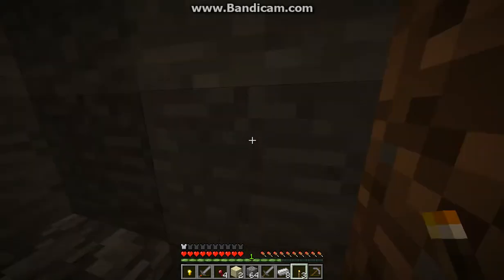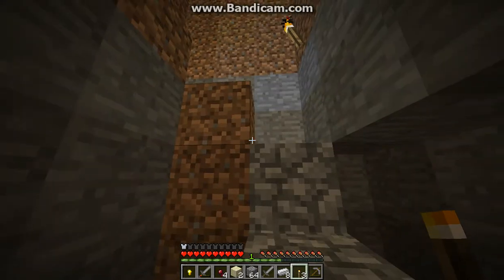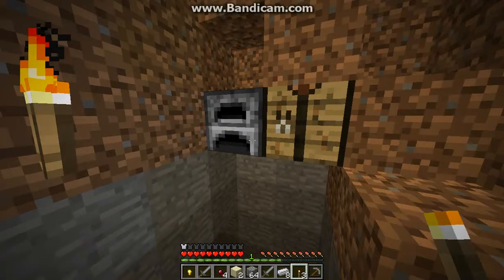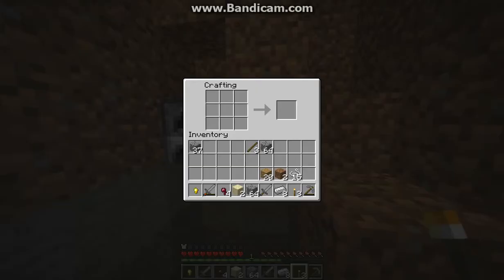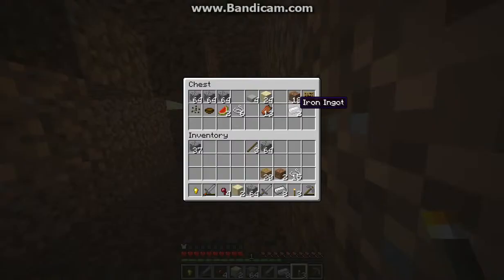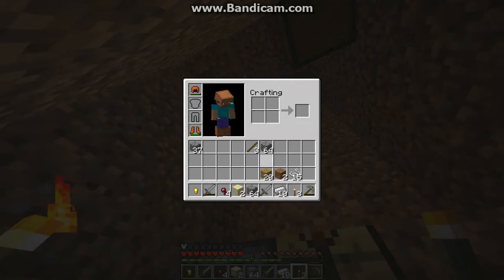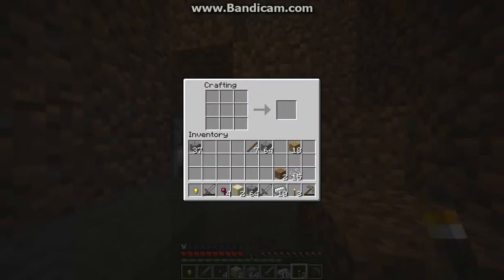I'll make a pickaxe just in case I find diamond. I need a hoe — I'm going to hoe first because I need to plant some seeds. I found a watermelon and got some seeds. I'll craft an iron pickaxe, and just a stone hoe — there's no point in wasting iron because those are the same.